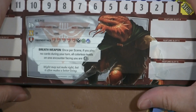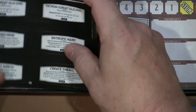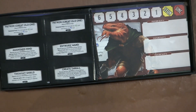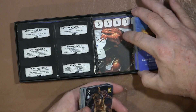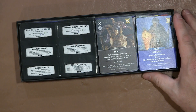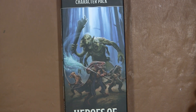So inside the character pack you get — I didn't count them, but I'm going to guess there's about 30 different characters. A whole bunch more backgrounds, feats, ability-type things, and the extra cards to fill out your deck. Thanks for watching, guys. I hope you enjoyed this.